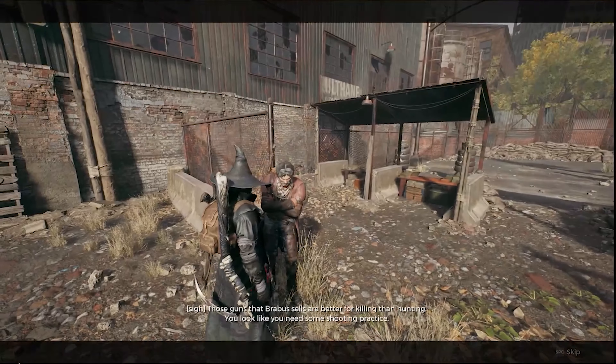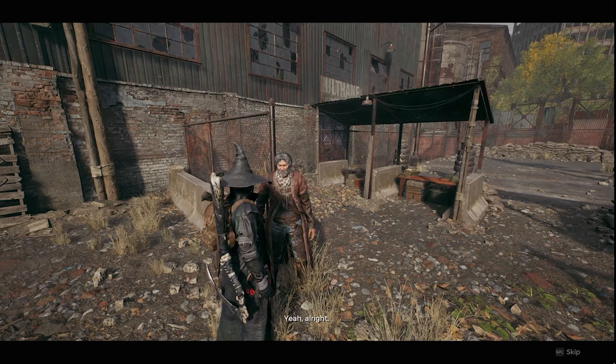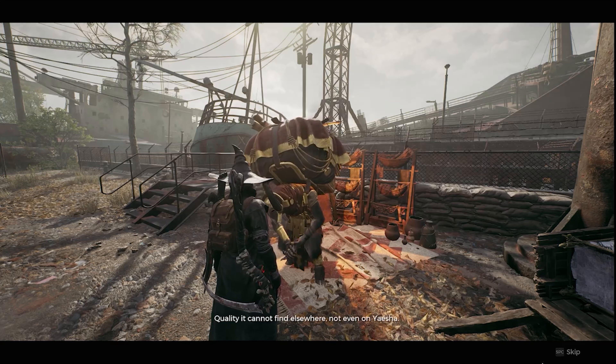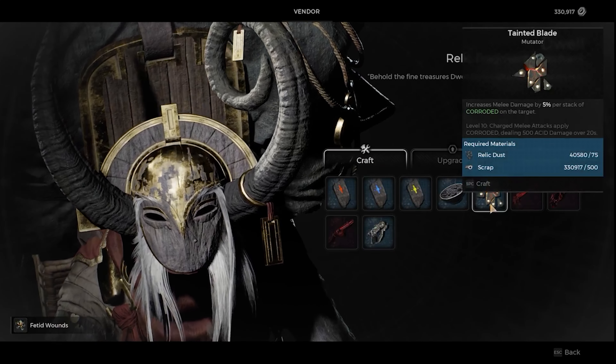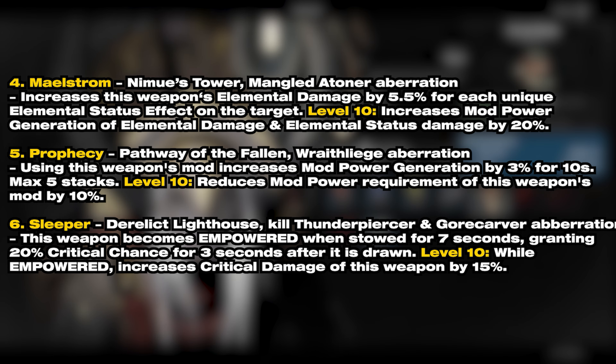This one isn't really a secret, but you can buy the Steel Scythe from Barabas. As part of the Awakened King DLC, there are more mutators you can find. There are two you can craft with Dwell: Feated Wounds and Tainted Blade. There are also other ones that can be found in the DLC as well.